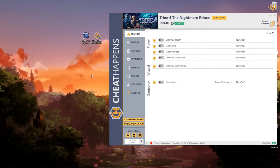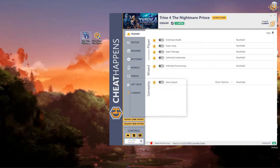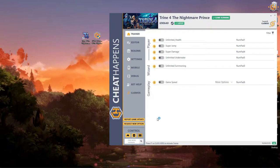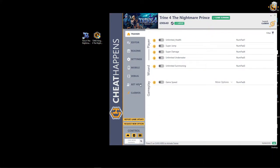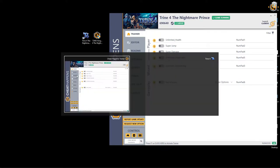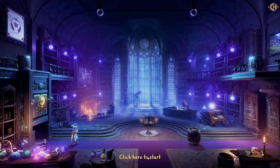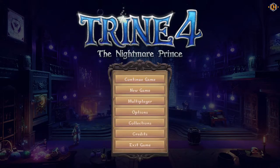After opening the trainer, you're going to open the game as instructed. Once we are in the game, under the main menu, we're going to activate the trainer by pressing F1 as instructed. Trainer activated.